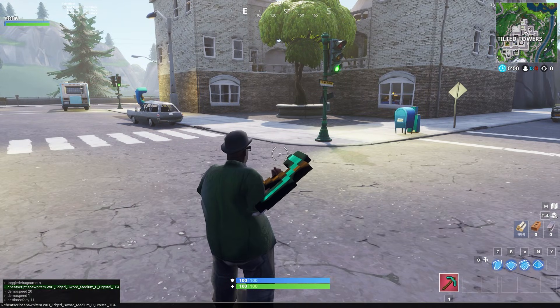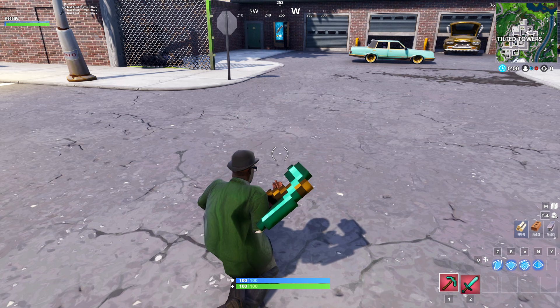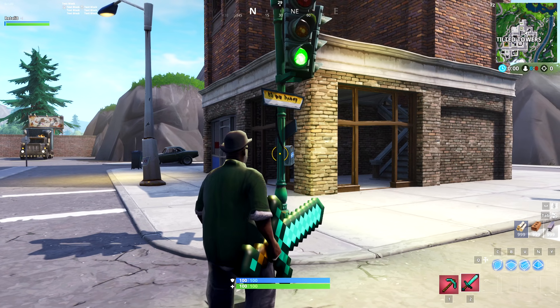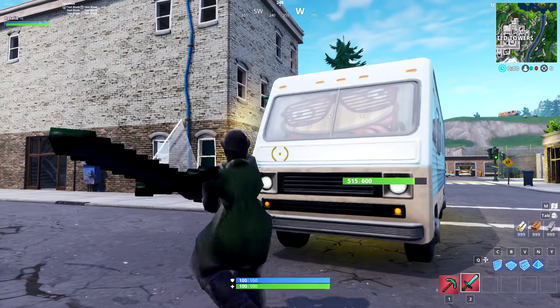So when I press enter, this should spawn in a diamond sword. And yeah, look at that. Now let's just pick it up and look how cool it is. Why is it that big? I'm kind of scared to use this. Holy crap, that looks so cool. That's actually kind of powerful.